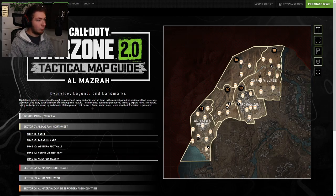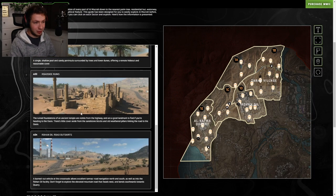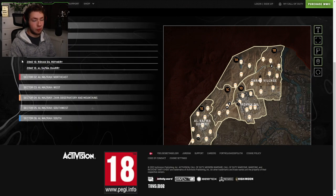Clicking into Sector 1 here, we can see that the sector is further split up into zones: Zone 1a, 1b, 1c, 1d. We can actually click into these and get some more details, along with some screenshots and stuff like that. I will leave a link to this down below in the description.